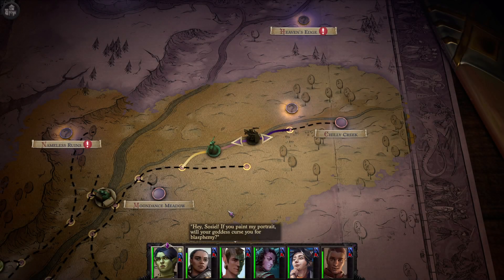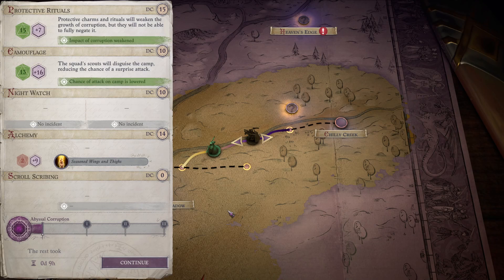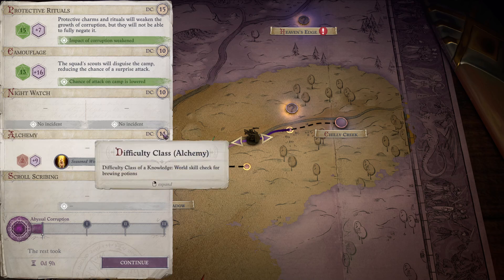'Sosial, if you paint my portrait, will your goddess curse you for blasphemy?' 'How could a portrait of a friend be blasphemy? If you truly want me to, I'd be glad to paint you.' Impact of corruption was weakened — that's good. We failed on our seasoned wings again. With a plus nine, we fail an awful lot needing that five.